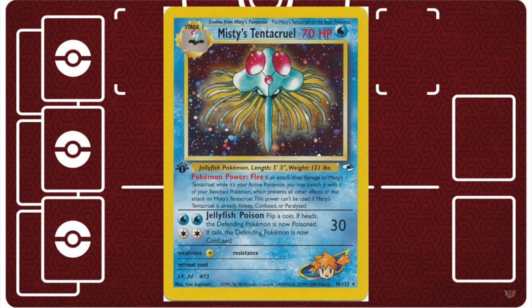If Misty's Tentacruel is damaged by an attack, you can use its power to retreat it to the bench, and it only takes damage — any other effects that the attack might have, like special conditions, do not happen. And even if you don't want to use that Pokemon power, this Tentacruel has a free retreat cost, so it can have some synergy with other cards with free retreat like babies. And it has a really great attack, although the energy cost is a little bit high.